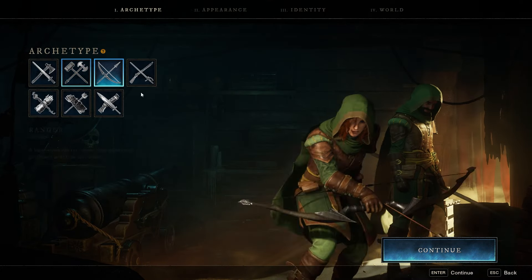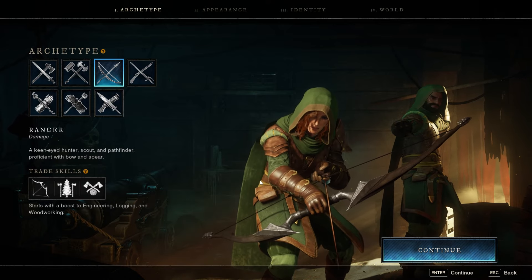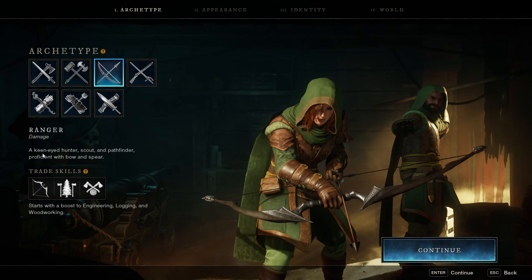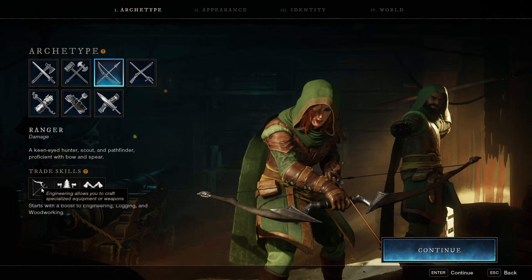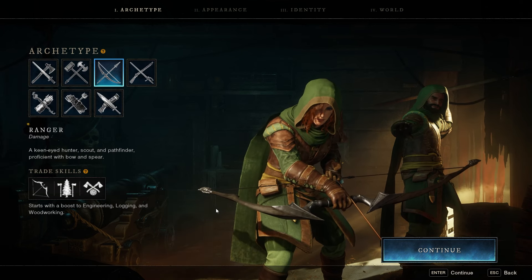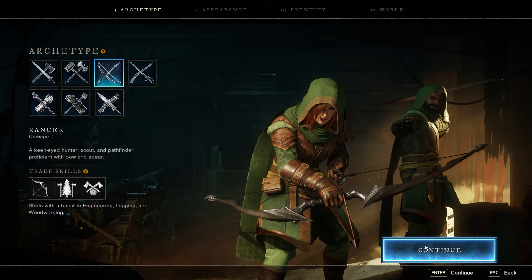Next up, the Ranger — one of my favorites. I think the Ranger must be pretty cool for leveling because I remember the spear being really good, and I love the bow and arrow. This is a damage dealer: a keen-eyed hunter, scout, and pathfinder, proficient with bow and spear. They have Engineering, Logging, and Woodworking. Let me show you these presets — they look really nice.